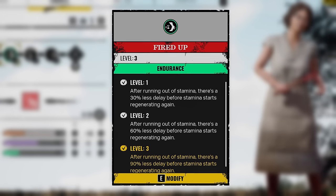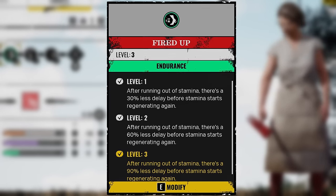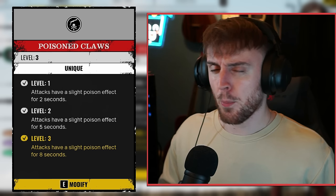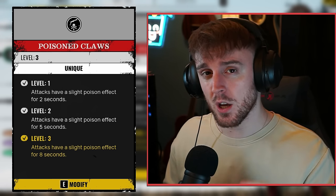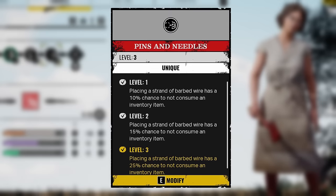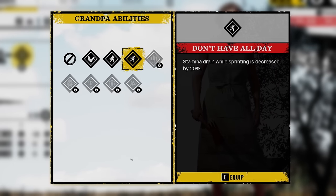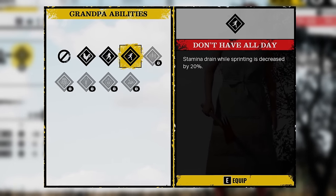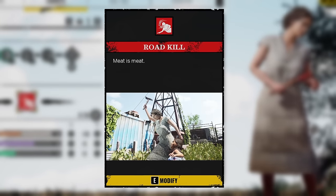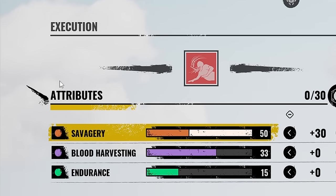For my perks, I am using fired up so that when we run out of stamina, there's a 90% less delay before stamina starts regenerating again. Poison claws so that our attacks have a slight poison effect for 8 seconds — poison claws really separates this build from mediocre to great, definitely equip it. And pins and needles so that whenever you place a strand of barbed wire, it has a 25% chance not to consume that barbed wire. For my grandpa perk, I typically don't use anything if anyone else has exterior arms or nobody escapes hell equipped, but if they don't, you can use don't have all day. We are using the brand new execution — Meat as Meat.